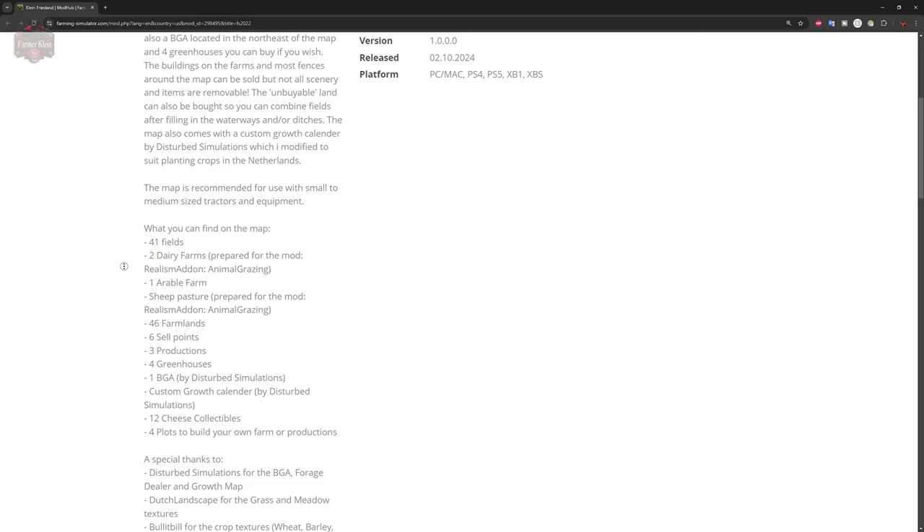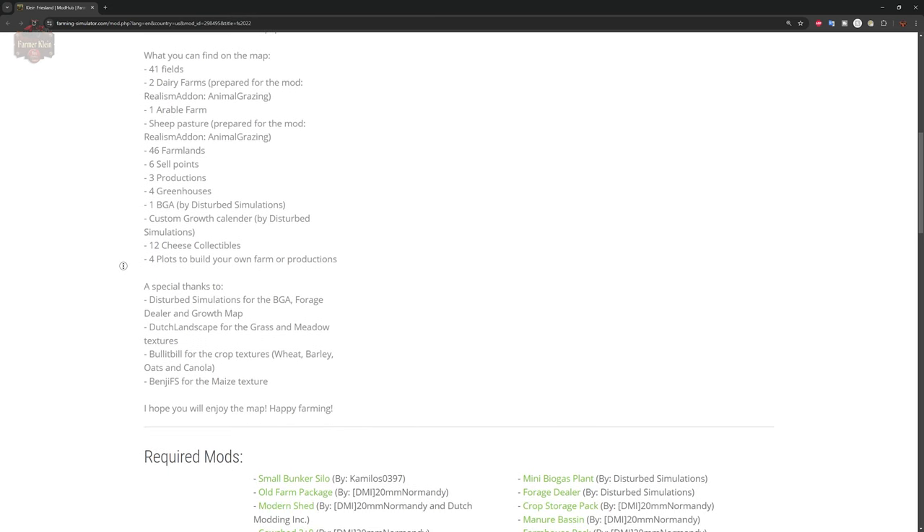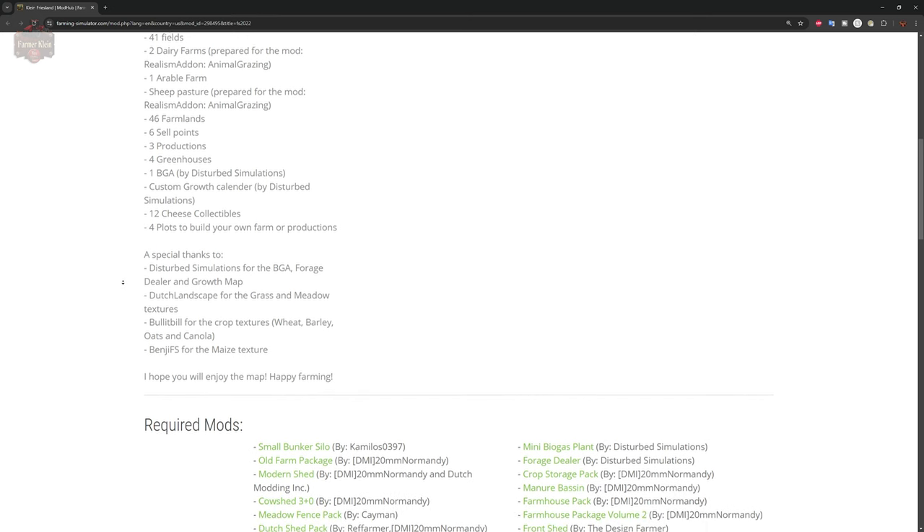This map is recommended for use with small to medium-sized tractors and equipment. On this map you'll find 41 fields, two dairy farms both prepared for the realism add-on animal grazing mod, one arable farm, a sheep pasture also prepared for animal grazing if you're on PC, 46 farmlands, six sell points, three productions, four greenhouses, a BGA, a custom crop counter, 12 cheese collectibles, and four areas to build out your own farm or productions.